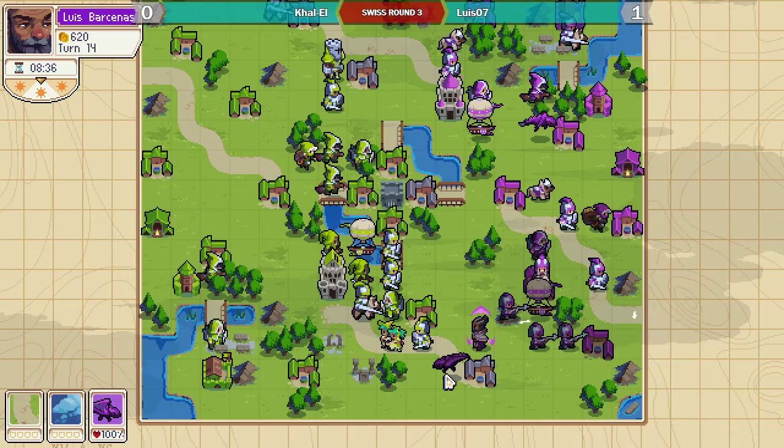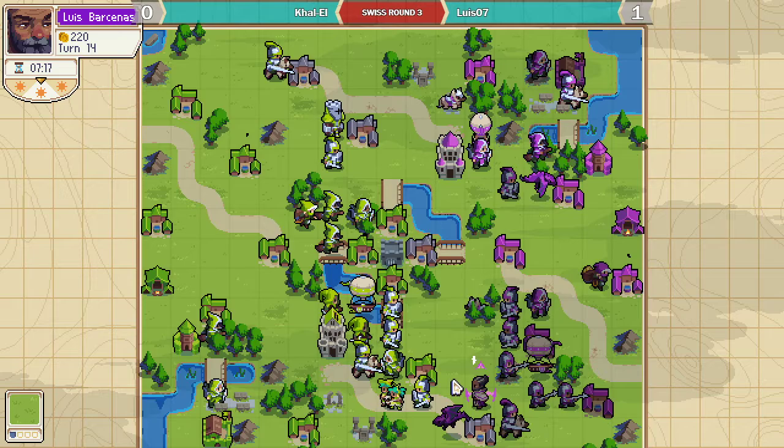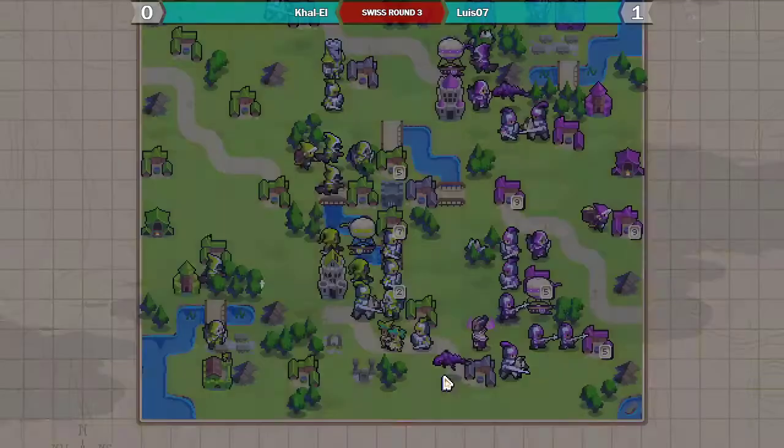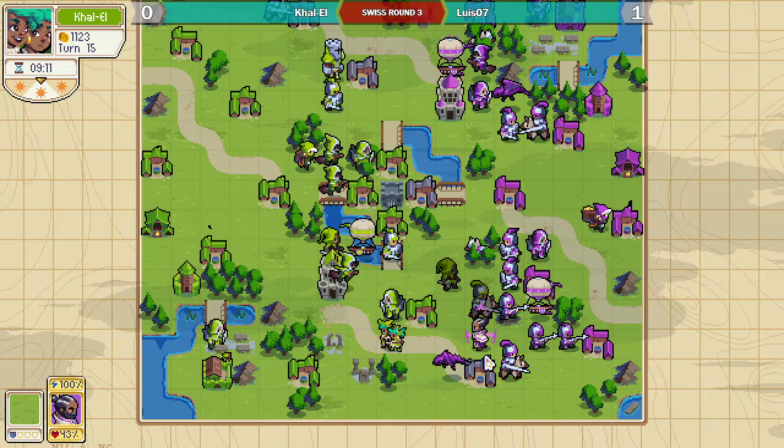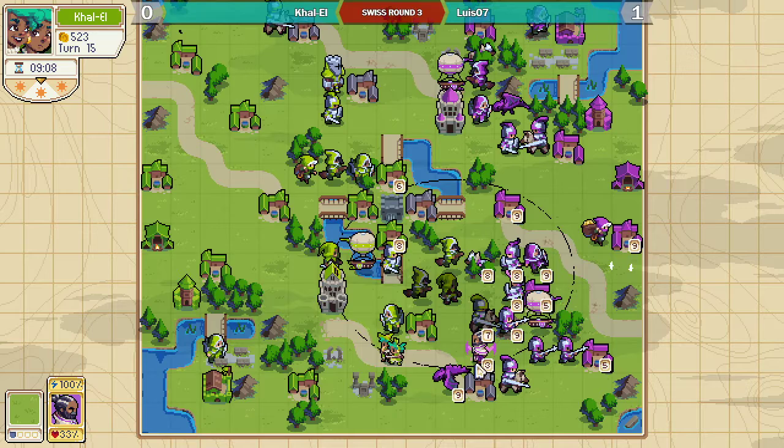He knocks that village down and just pushes forward with his dragon as well. I'm not so sure about that dragon play right there — seems like you're giving up a lot for not a lot in return. But maybe his feeling is that he's so behind that he just has to try something. I think we're going to see suicides — is he going for lethal? I think he's going for lethal. He's got triple witch hex, actually.